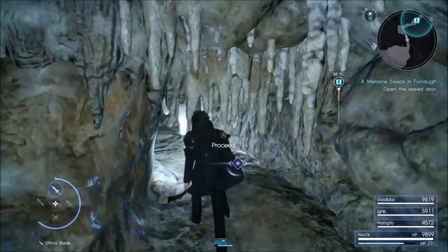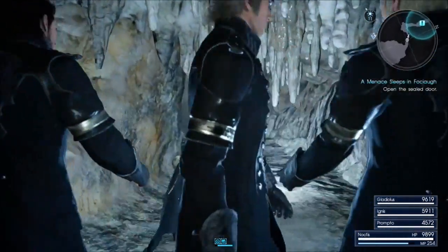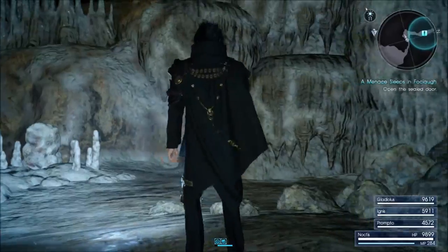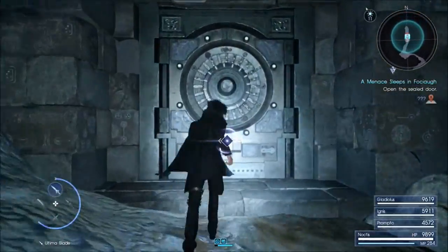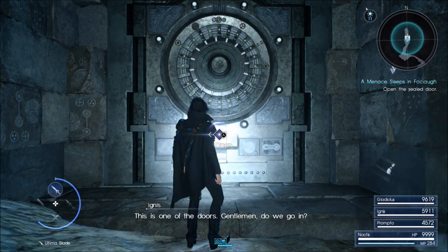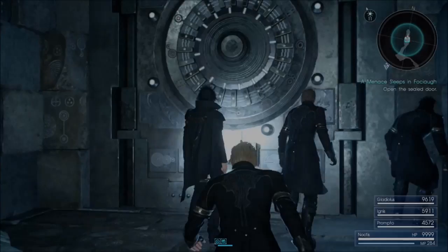Welcome to part 3 of the Lucian Vaults. In this episode, we are coming here to Faustio Hollow. I didn't actually go into the vault area here because I didn't have the key. But there was a vault here — I made a mistake and said there wasn't a vault here, but there was. I apologize, because I accidentally said that in my past playthrough.